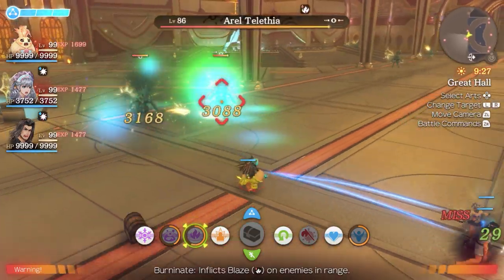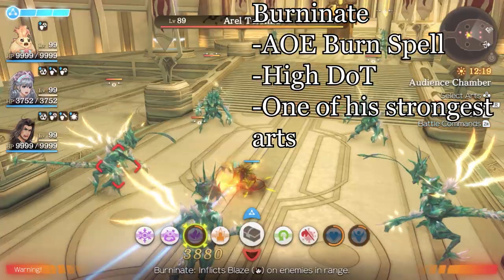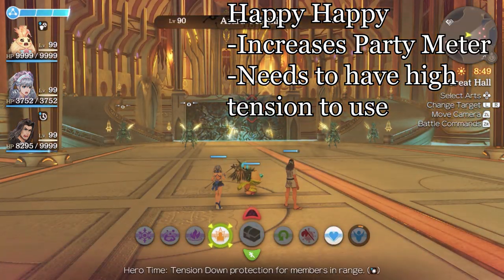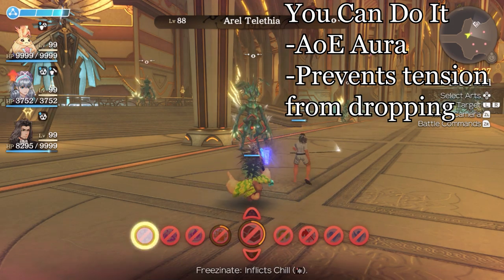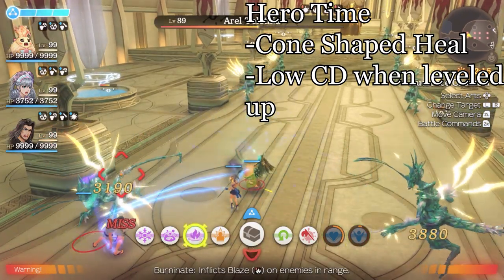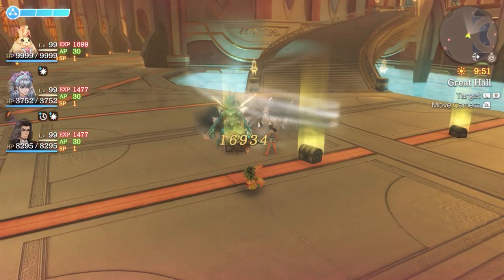Lurgy is a cone-shaped AoE spell that poisons the enemy — great for mobbing. Friesinate is a single target nuke that applies chill. It is a decent spammable move. Burninate is Ricky's bread and butter skill. It does tons of damage and is an AoE spell — definitely one of Ricky's best arts. Happy Happy increases the party meter when tension is high, very useful for stacking the party meter outside of battle. You Can Do It is an aura that prevents your team from losing tension, extremely valuable because tension is so important for increasing damage. Hero Time is an AoE heal in a cone — very good when leveled up because the cooldown becomes a lot shorter and it heals a ton. Lastly there's Rolly Polly. Honestly this art is really bad, but it's used in this build to help chain links together.